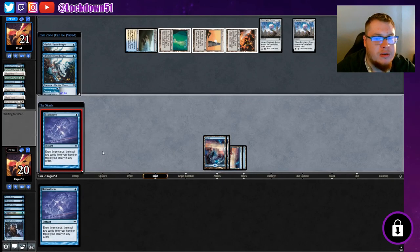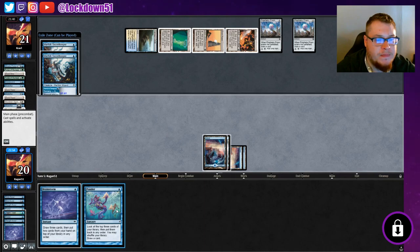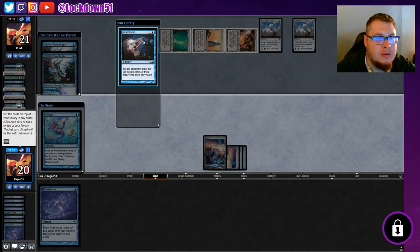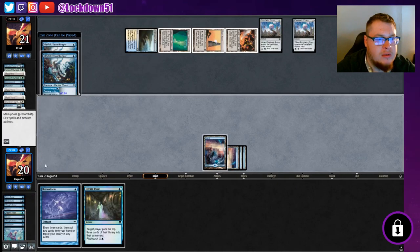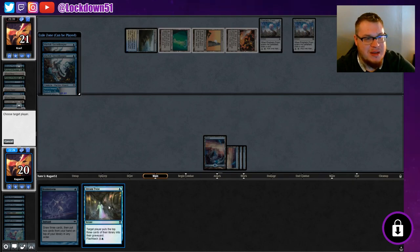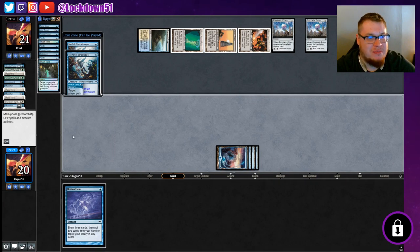The Brainstorm results aren't great, so we'll Ponder to hopefully shuffle our library. Oh — I accidentally hit yes to shuffle, so we shuffled away our really good cards including Mind Sculpt. We hit a Dream Twist though. We'll go ahead and Dream Twist, and now we can flash back Dream Twist twice — that's another six cards milled, putting them to nine left. We're getting them really close here.